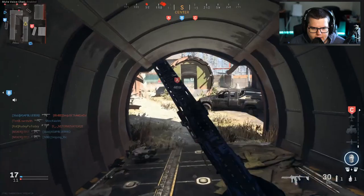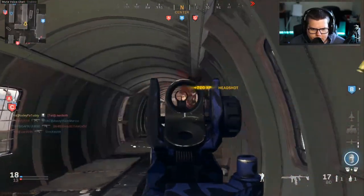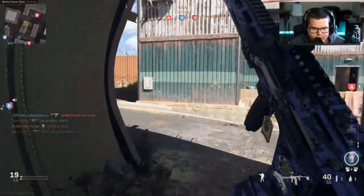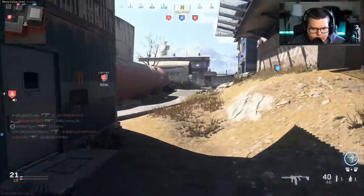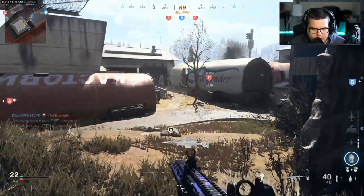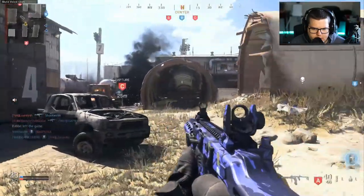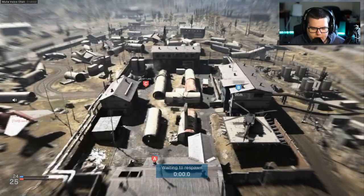Something I found out recently — there's a setting where you can change to tap-to-slide instead of hold-to-slide. I would 100% recommend that. It just makes your movement so much better, especially if you're in tactical sprint. I've actually turned off tactical sprint when I play Warzone because I just move too much, but when you have tap-to-slide it just makes so much more sense for your movement.